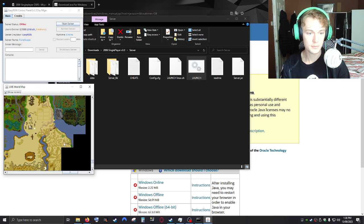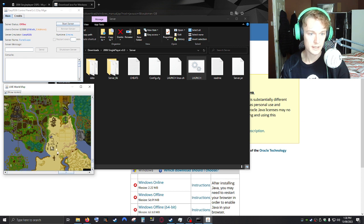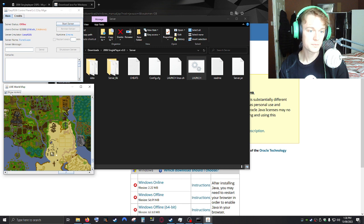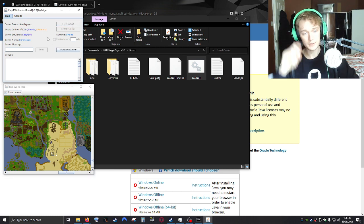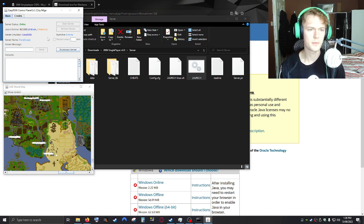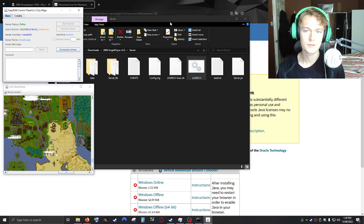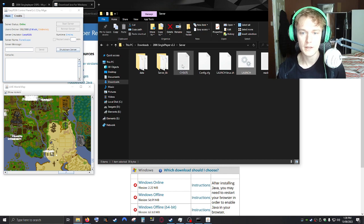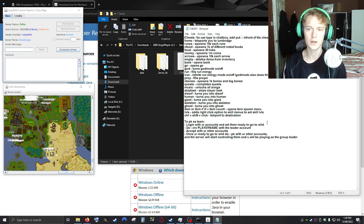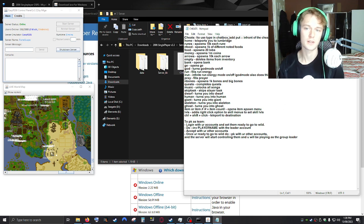On the map you can see Lumbridge, Al Kharid, Varrock, Morytania, Tutorial Island, etc. — it's not labeled but you can see players on there. Click on 'Start Server' and give it a minute. You'll see it populating — 30 users, 80 — it fills up to about 200. If you're just looking for your own kind of things to do, you've got options like home, runes, food — you can spawn stuff and play around with it.